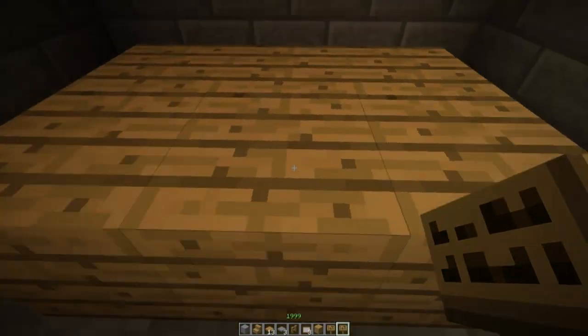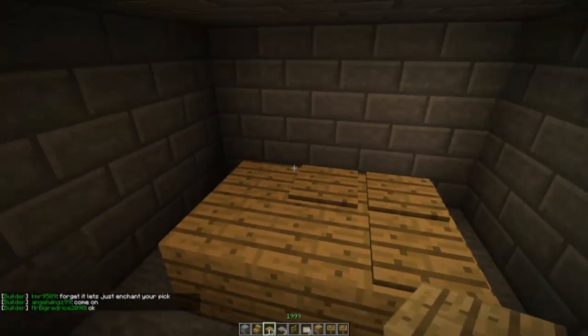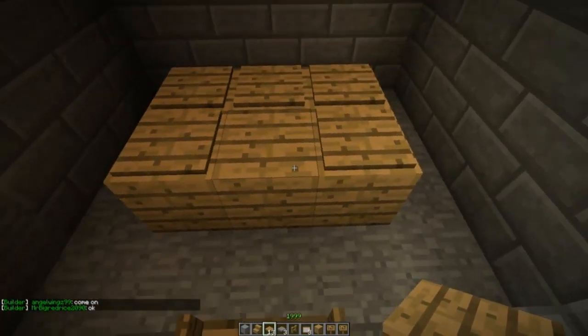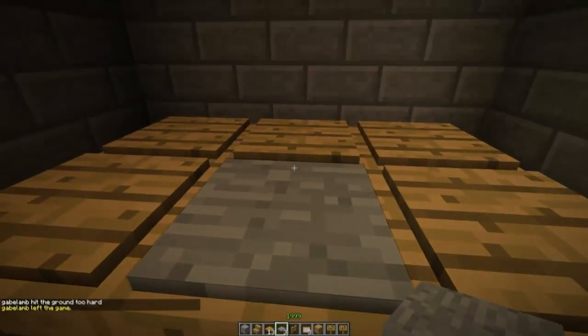So first, I started off with a wooden table. It's really ugly, but there's a purpose for it to be ugly — so that it can camouflage these pressure plates so that they kind of blend in. You want to put the pressure plates like so, but you want a stone one in the middle so that it resembles the keyboard of the computer.